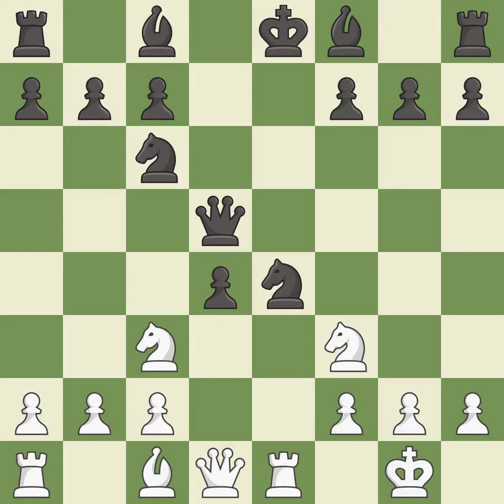Nc3 develops the knight toward the center and forks the queen and knight to win material back, since the d4 pawn is pinned. This move puts the queen on a safer square. That was a free knight — this threatens to force eventual checkmate.